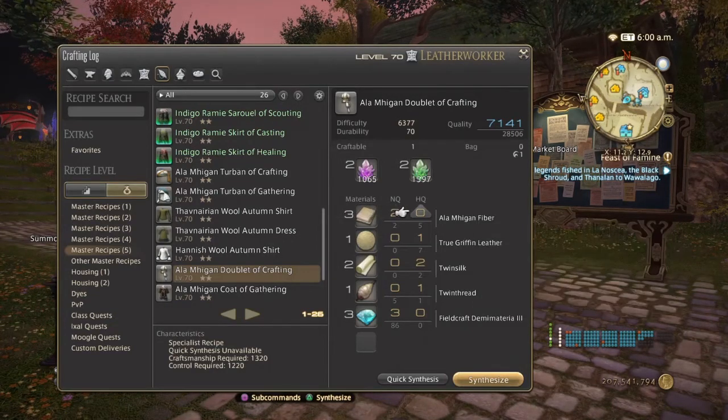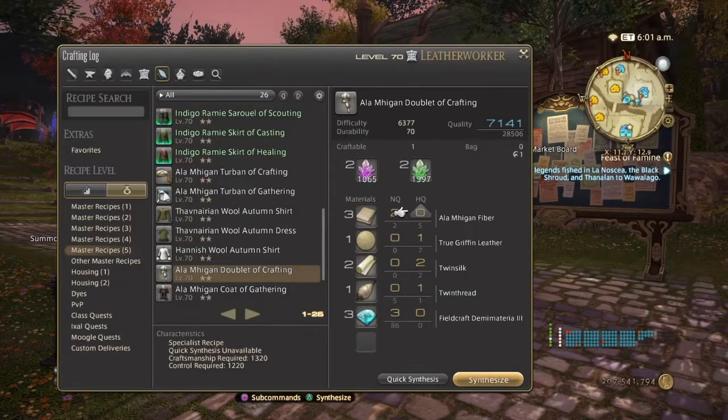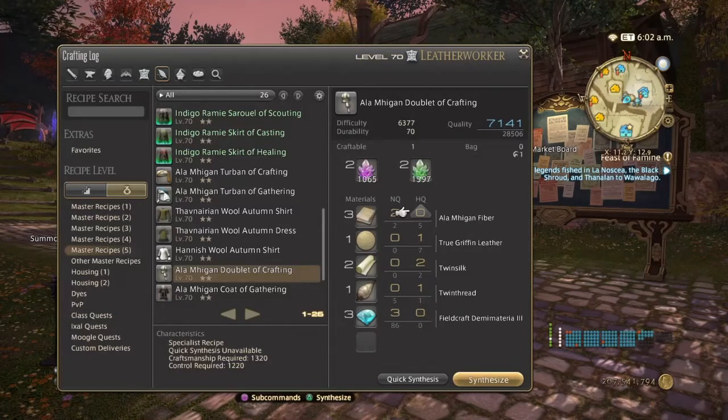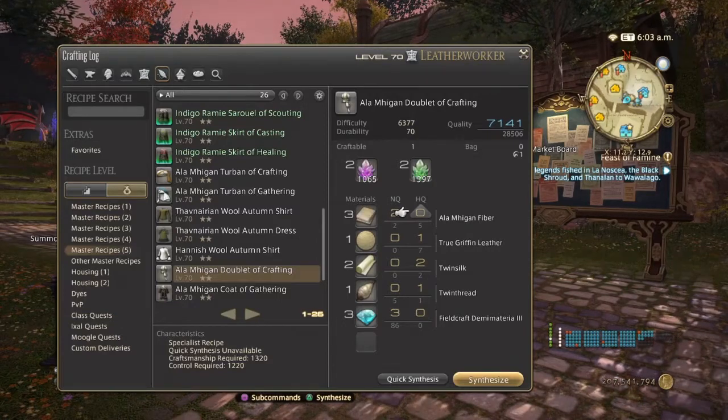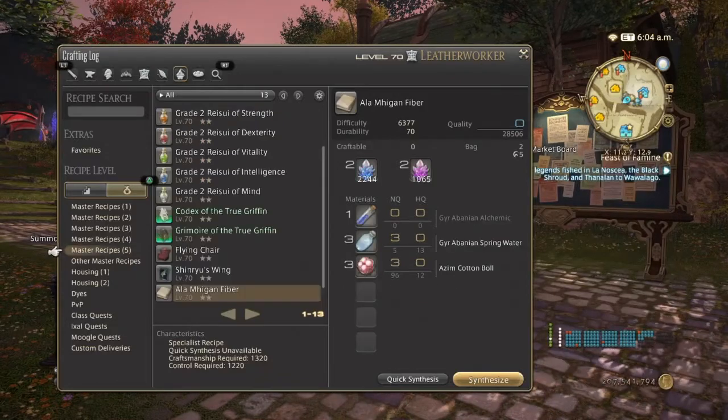So with that said, you're going to need at least one high quality aluminium fiber and one high quality snailfish oil, because the tools work the same way as the body pieces.